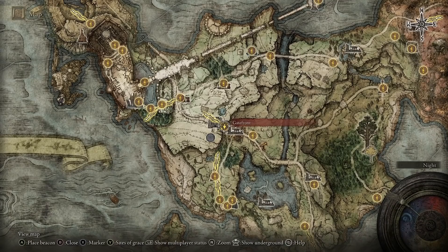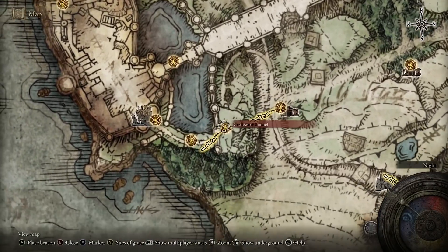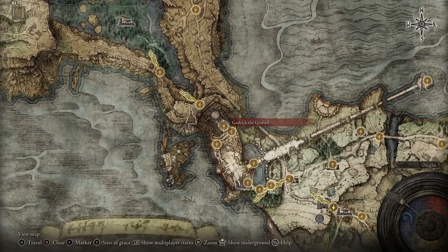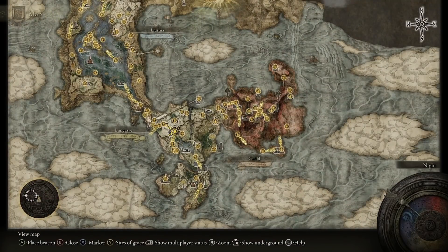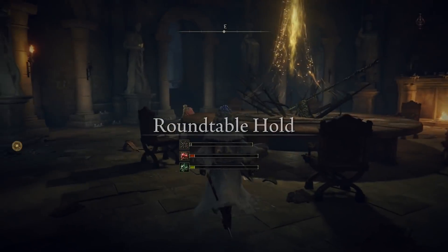Then from Gatefront, make your way up to Stormhill Shack. This time, instead of skipping the castle, you're going to have to go through the castle. You are going to need to defeat Godrick. After you have defeated Godrick, if you haven't been to Lake Face and Cliffs, make your way there. You'll get put into a cutscene, and you'll be taken to the Round Table Hold. If you go to the bottom left of the map, you can fast travel over to the Table of Lost Grace, which is the Round Table Hold.